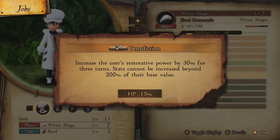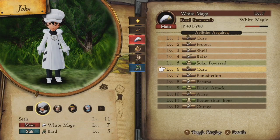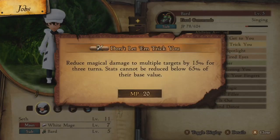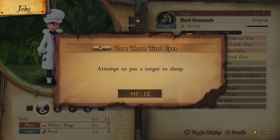With the White Mage, I'd recommend having Benediction - it was very useful for me because it increases your healing output. You can combo that with Cura. More importantly, I have the Bard sub-job, which has an ability that reduces magical damage taken, and this boss deals a lot of magical damage.